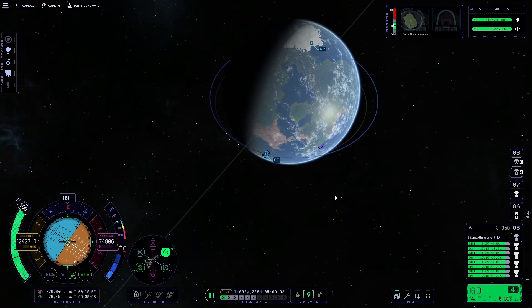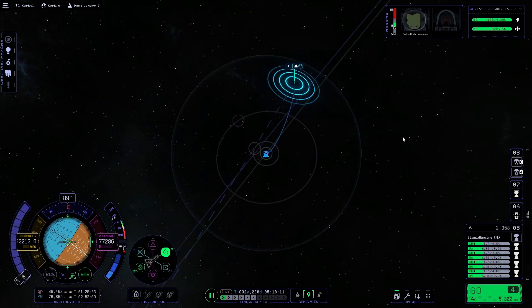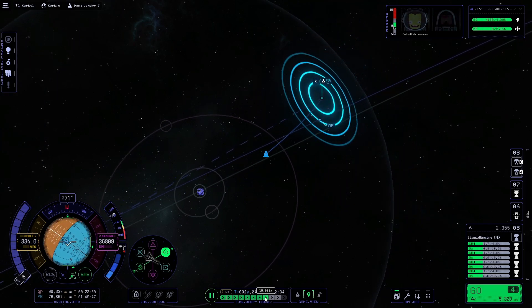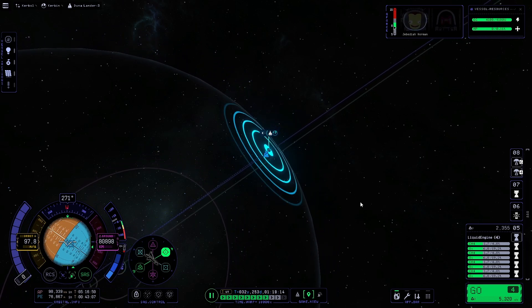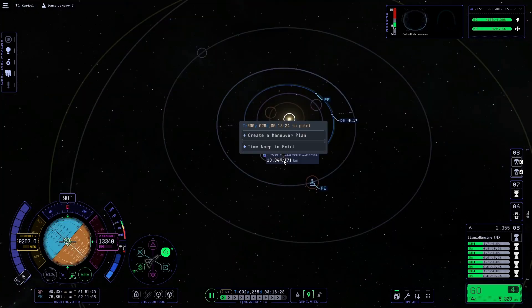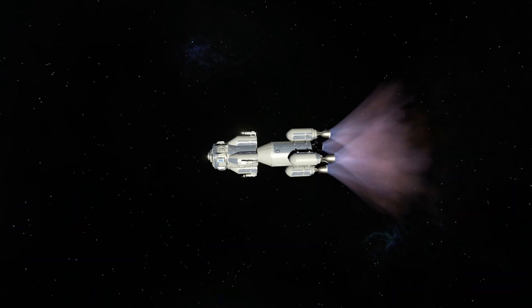We are going to hop right into our burn to exit Kerbin's sphere of influence. We'll start our burn and get right to it, then warp out of Kerbin's sphere of influence. We'll go ahead and plan our maneuver to Duna — looks good — and warp to that burn and get it done.